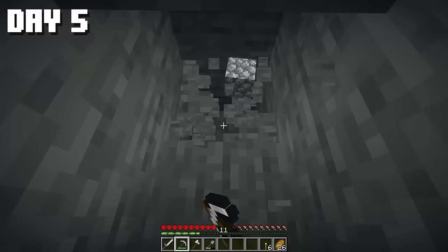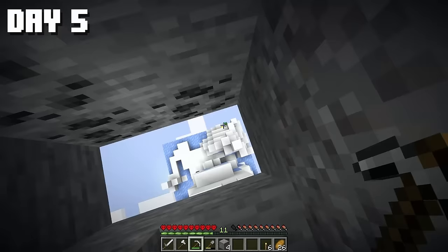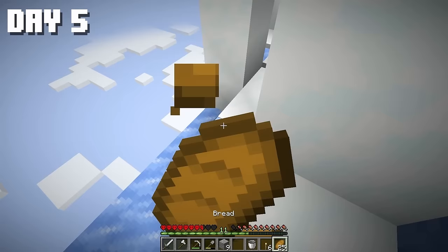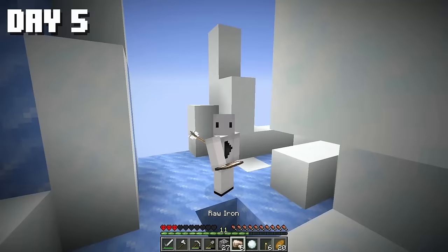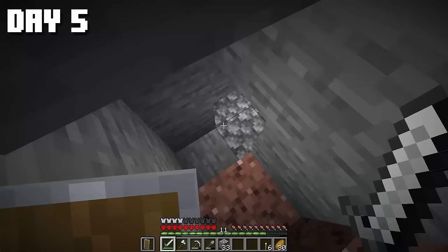Now let's head out to explore the rest of the chunk. This is the icy biome with some folks hanging around — I won't disturb them. I've got a hunch there might be a spider down there. Found iron, and a spider, and skeletons. I got smashed in the face going down without armor, so I headed back up to craft a chest plate, helmet, and shield. Now I'm prepared for anything.